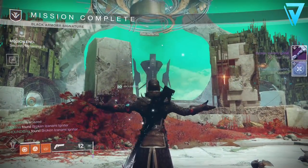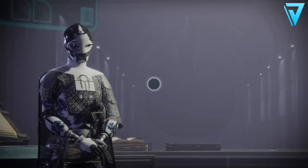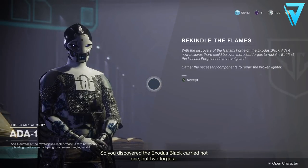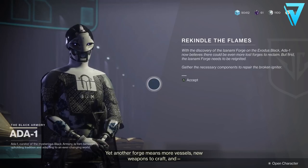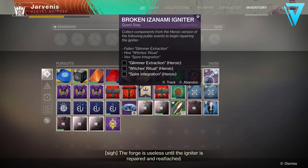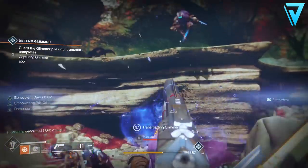The next step is called the Broken Izanami Igniter. Now that we've released it from its shield we need to reignite the forge so we can craft weapons. Head back to Ada and she'll give you the next step. This requires completing three heroic public events: the Glimmer Extraction, the Witch's Ritual, and the Spire Integration again.